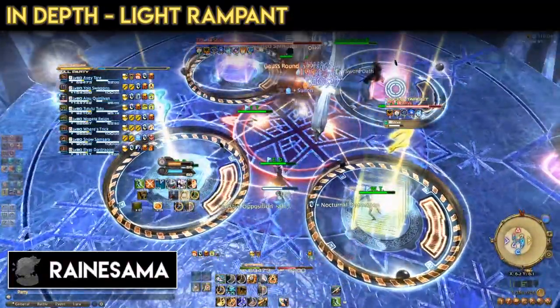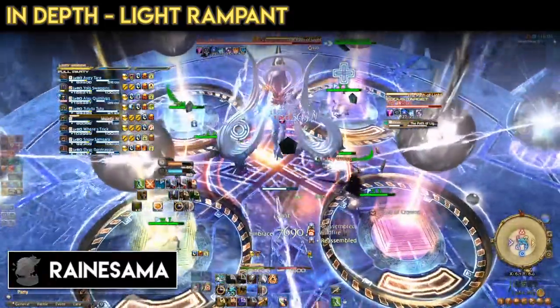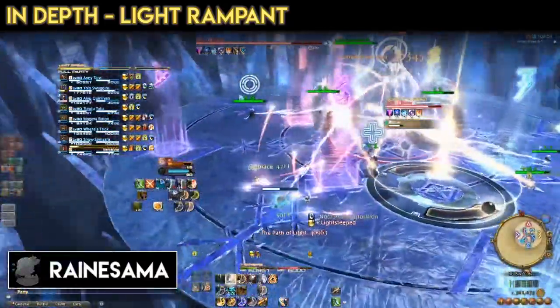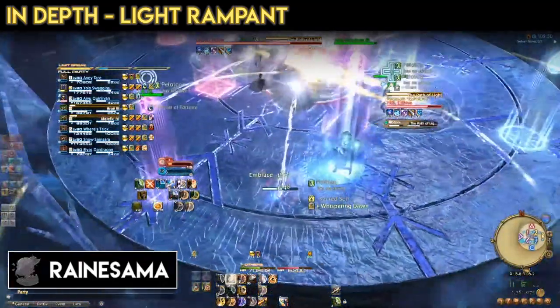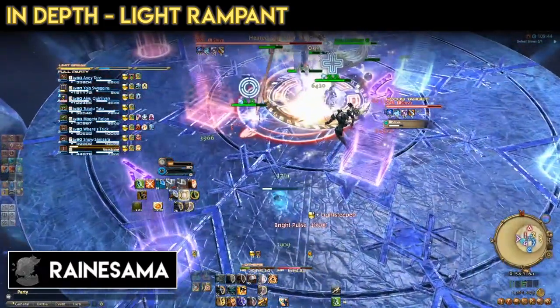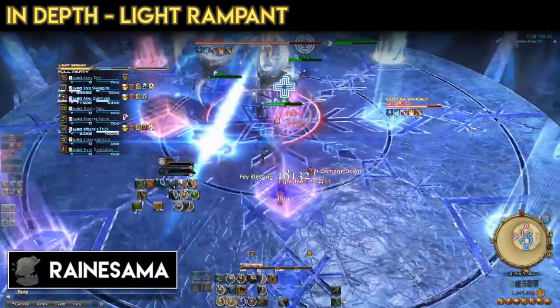Light Rampant is a cast that does many things at once. It deals raid-wide AoE damage, gives two DPS, one tank, and one healer a chain debuff, summons four orbs that each tether to the remaining players, and assigns stacks of Light Steeped to various players. If chain players move too close together, you die. If you pop the orb before it shrinks, you die. If you get five stacks of Light Steeped, you guessed it, you die — unless you're a tank. Sometimes.